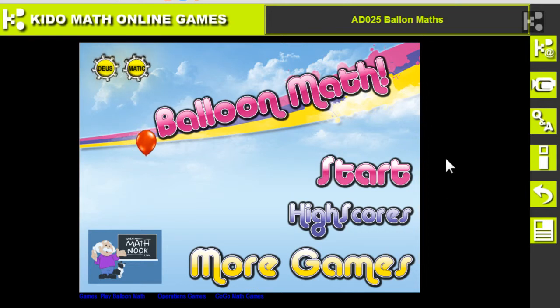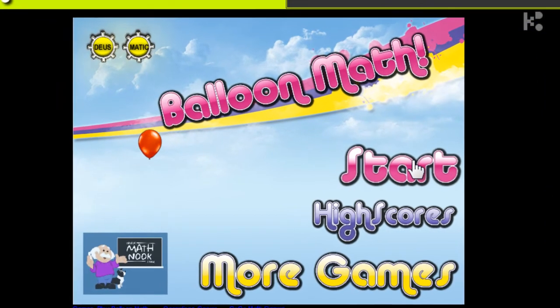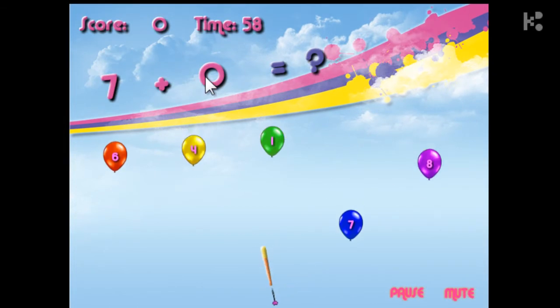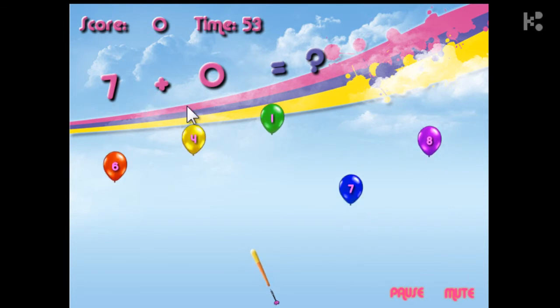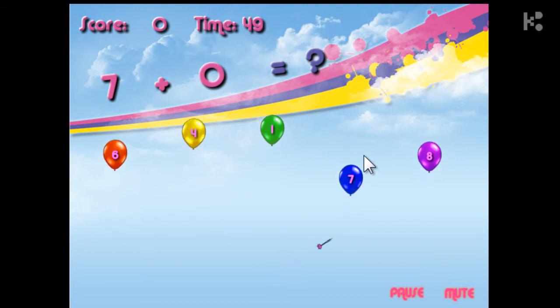Hello kids! This will be a wonderful game for you because you have to shoot a dart at the balloon. But you need to calculate which balloon is the right one. So seven plus zero is seven — you need to shoot down the seven.